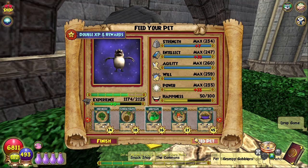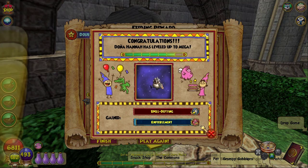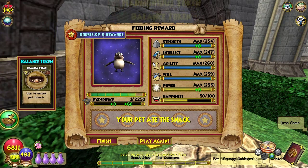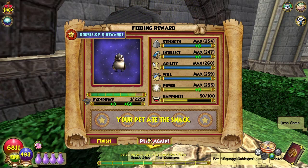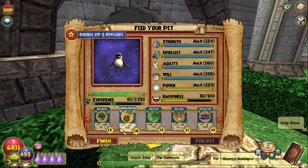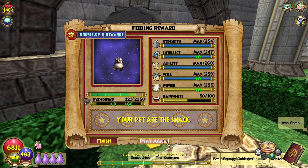We gotta feed you one more snack. You'll start to get a talent token, another harmonious token, and a balance token. Now, let's say you want to train this pet again to Ultra, which I'm gonna do — I'll be right back when it's almost done to be Ultra, so I'll cut away.